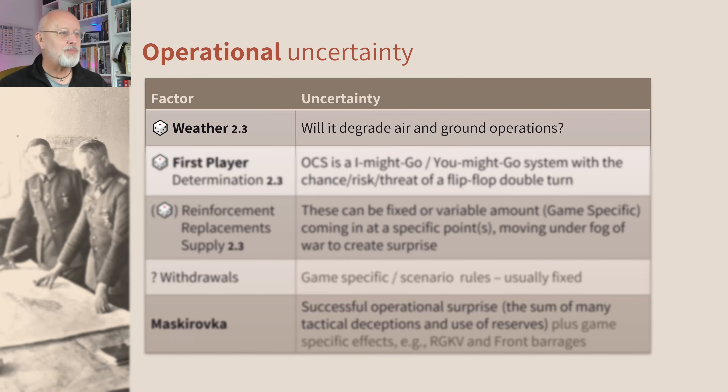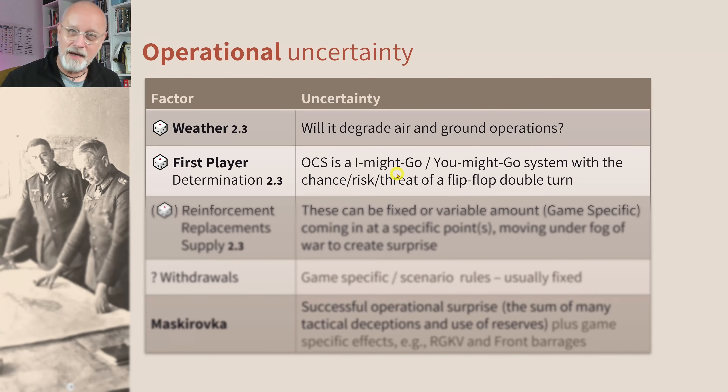Let's look at the operational level first. At the beginning of your turn or set of turns, the weather is usually going to have a big effect. In some games the weather is pretty even and universal, like DAC, where sandstorms and rainstorms very rarely happen. Next up, first player determination — who is going to have the initiative? OCS is an I-go-you-go game system, and the chance of manipulating that, the risk of your opponent getting a double turn, a flip-flop, or the threat that you might force a flip-flop on your opponent, is a proper Jedi mind game kind of experience.